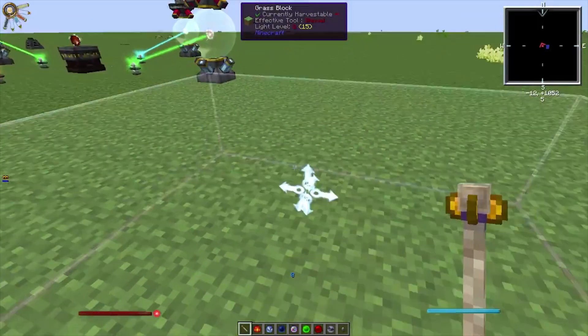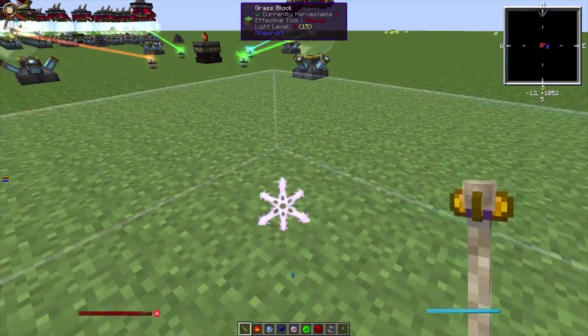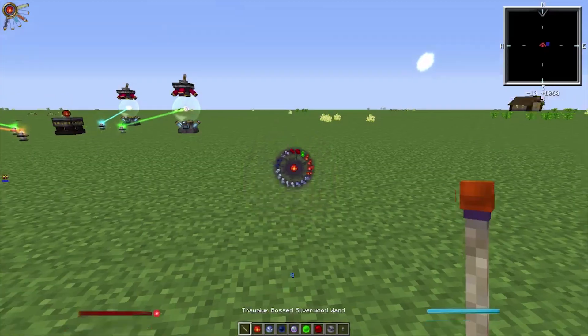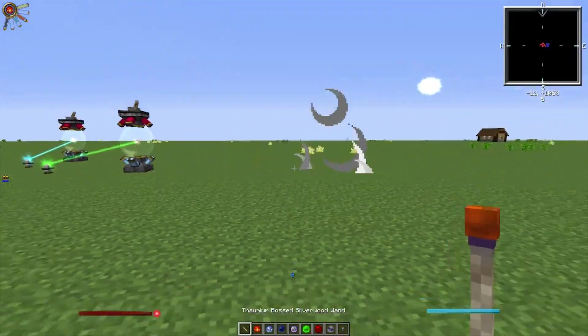Some neat effects you can upgrade — this one gives you the area that you can ward, which is very useful, and you can change how big it is. Let me show you a fireball — you can shoot exploding fireballs. Quite cool.